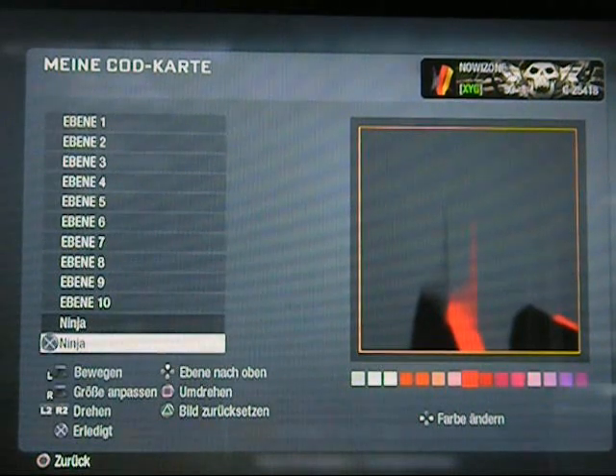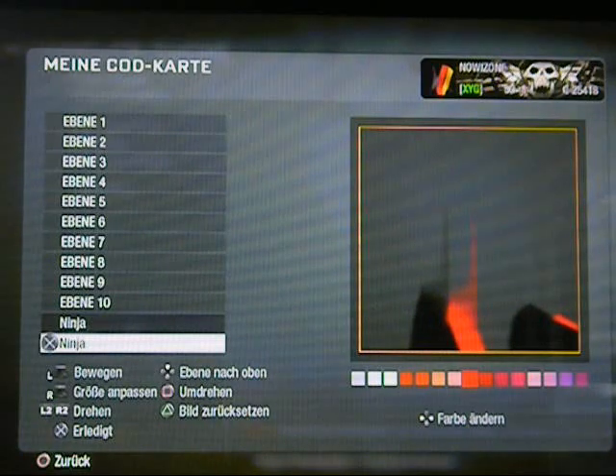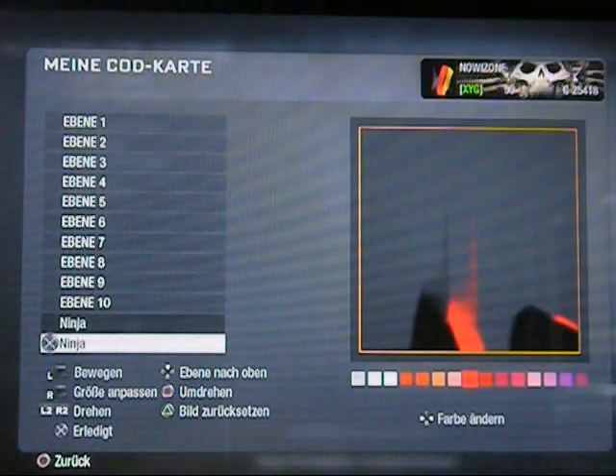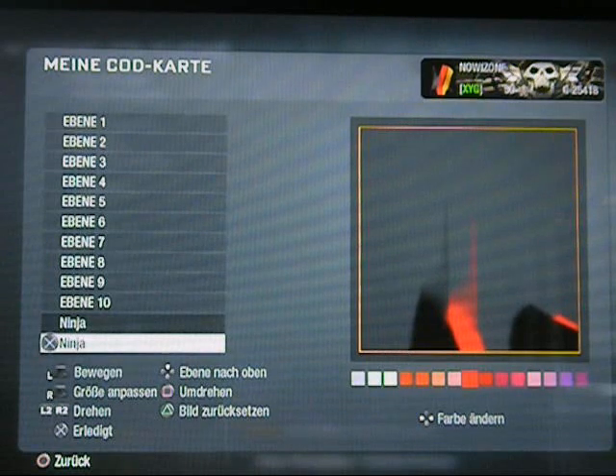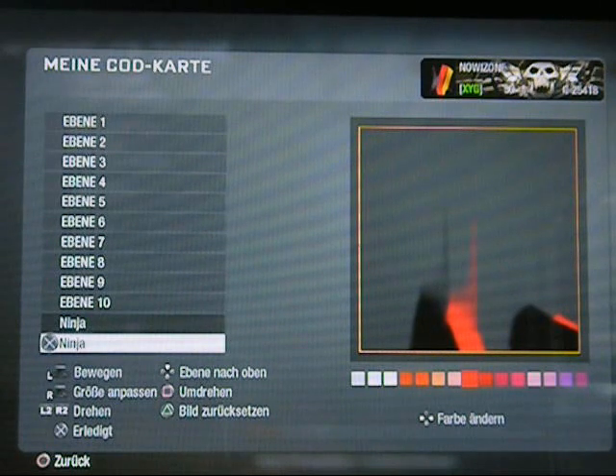Auf jeden Fall kopieren wir das Rot noch einmal. Einmal bestätigen, dass ihr rausgeht. Dann einmal dieses Rot kopieren. Dann dieses zweite Rot nehmen, dann hergehen und ins Gold gehen. Hier sind ja verschiedene Goldtöne eigentlich. Dann geht ihr unter das Rot. Seht ihr, dann ist es wieder Rot - Gold, Rot. Und dann geht ihr gerade her und zieht das ein bisschen rüber.